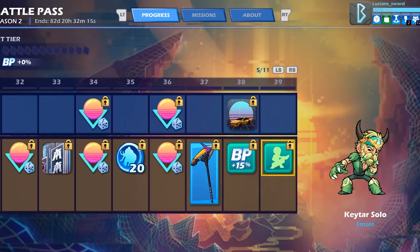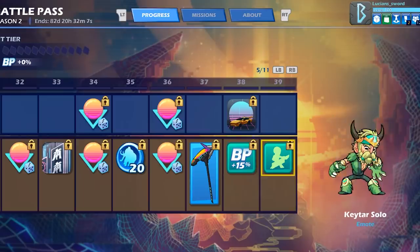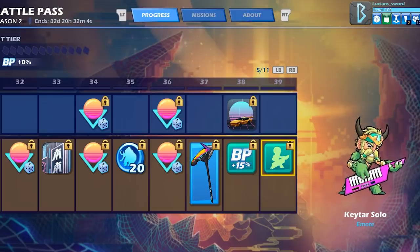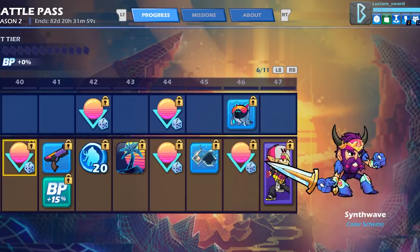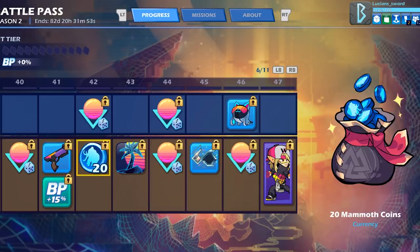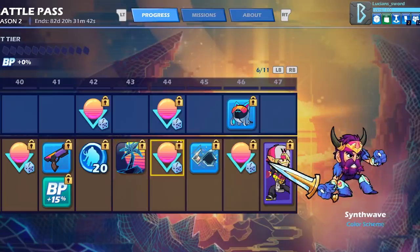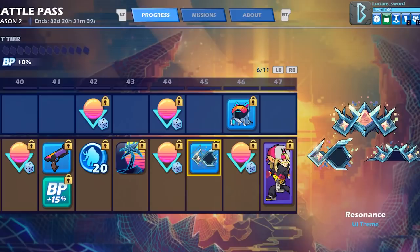At tier 55 we get the Techno Pup. After that there are no more freebies for a while. We do get the Keytar Solo emote at tier 39, the Tempo Groove Blaster skin at tier 41, more Mammoth Coins, and the Sunset Palm avatar — which has a nice animation on it, and the animation really makes it so much better. There are also more Synthwave colors.